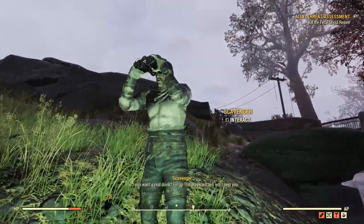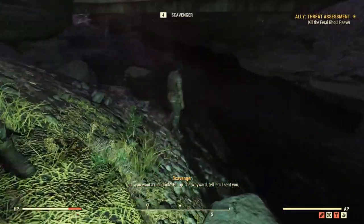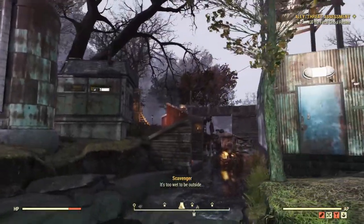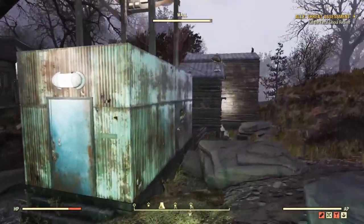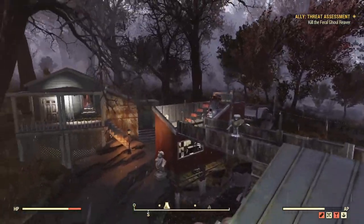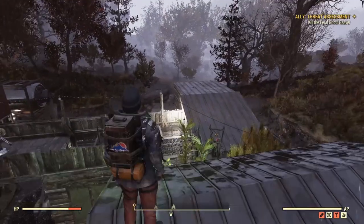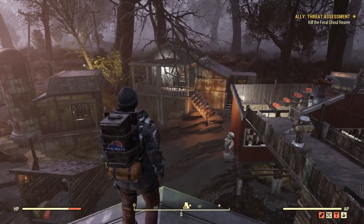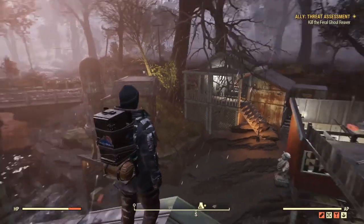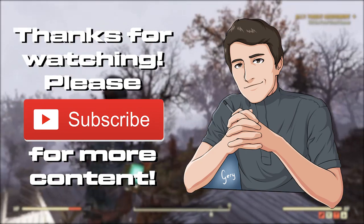Say hi to these guys — scavenger one and scavenger two also live here. They never shut up, but that's canon now. That's pretty much the camp — it's quite large, and this has been a short showcase and guide on how to make a village-like camp. Hopefully you find it fun and enjoyable, and thank you again for 2500 subscribers — see you in the next one!